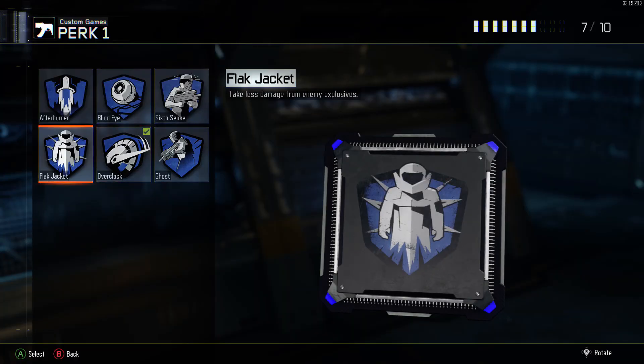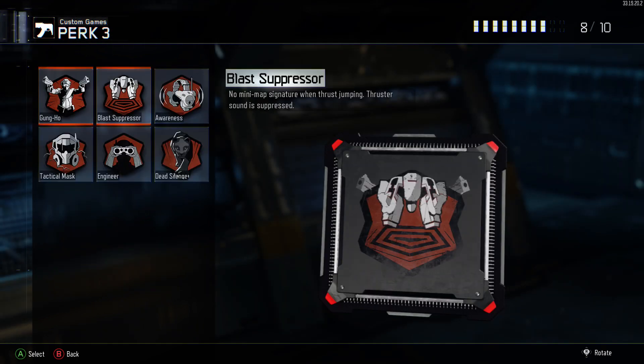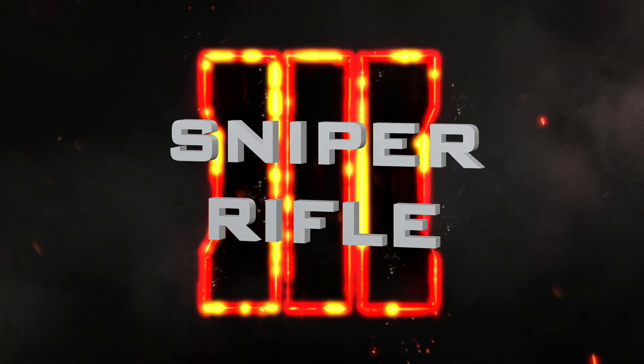The perks are a little different from my bread and butter setup because you can't really run around the map — you want to be like a portable sentry gun. I use Black Hat so I can avoid grenades, then perk two Fast Hands which still helps, and perk three Awareness so you can hear your surroundings — especially if someone is coming up behind you. Seriously amazing class, definitely recommend it — it's a monster.